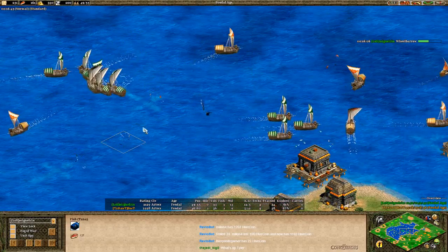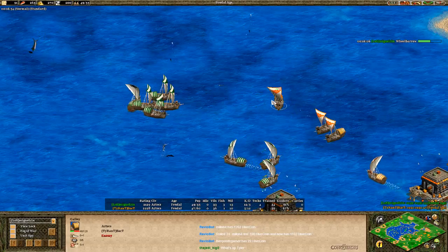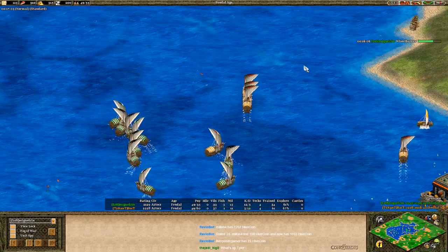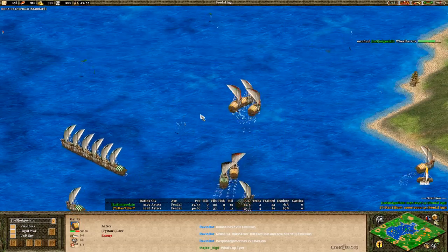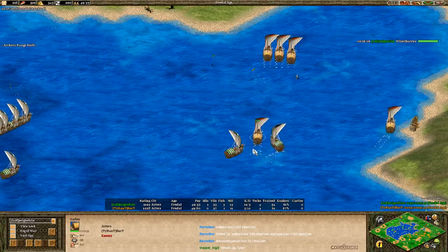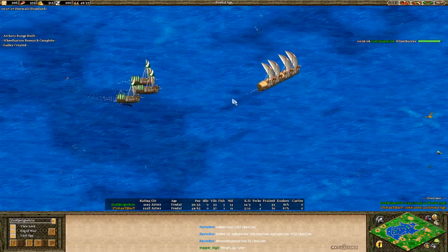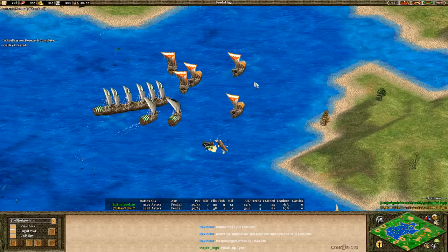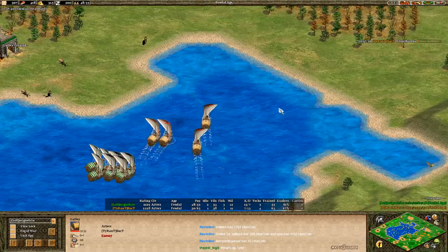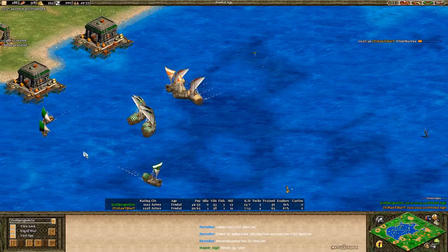Miguel is controlling the waters — only four galleys ahead, not an impossible proposition to come back from. But if you keep ships massed up in AOC there isn't much you can do until the next age when you can build fire ships, depending on your civ. Bakkt is only two military units behind Miguel and will chase the navy to the corner again. Bakkt tries a pincer but Miguel's got more ships back there as well.